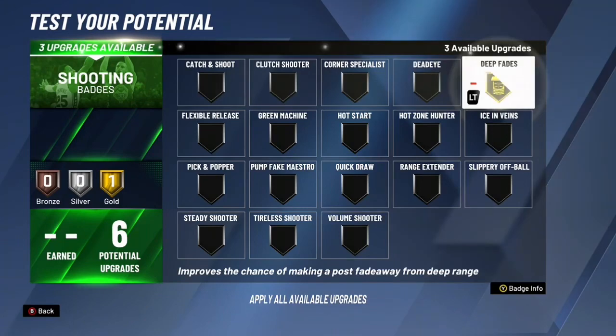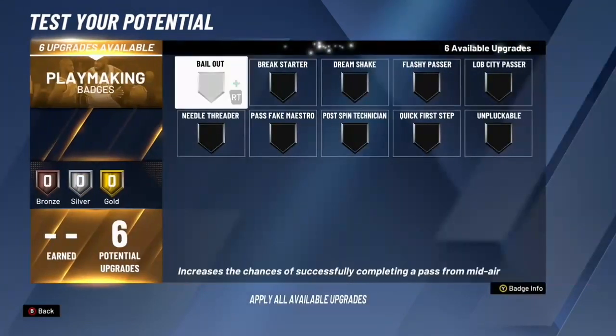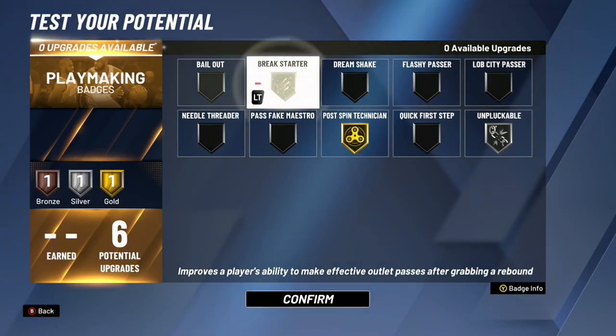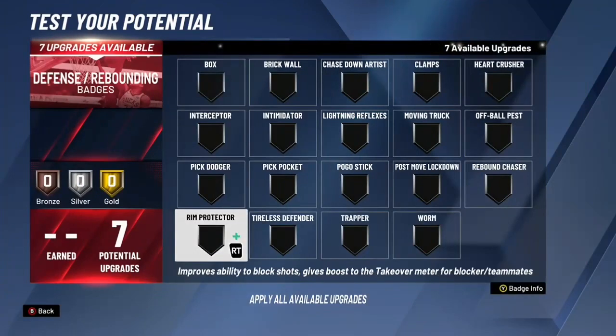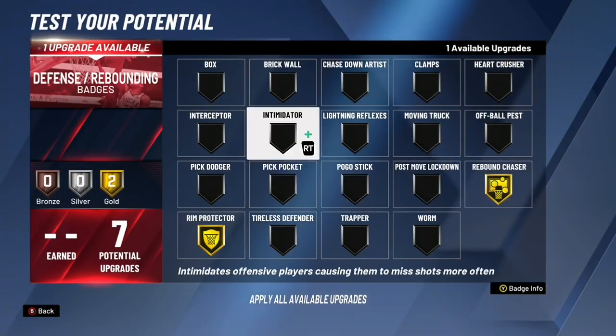For shooting, this is very important: Deep Fades Gold, Dead-On Gold — this is overpowered. I gave us Post Spin Technician Silver, Unpluckable Bronze, and Break Starter. For defense: Rim Protector Gold, Rebound Chaser Gold, and Intimidator Bronze.